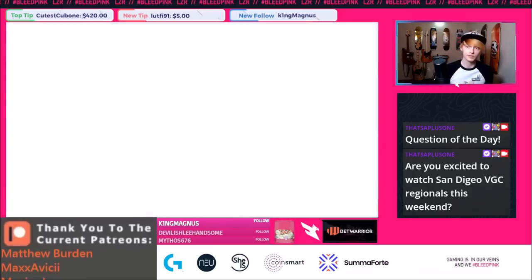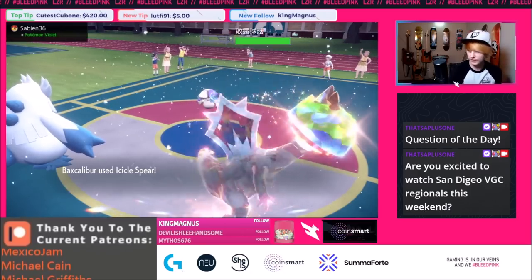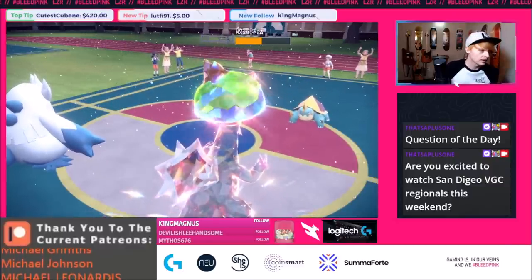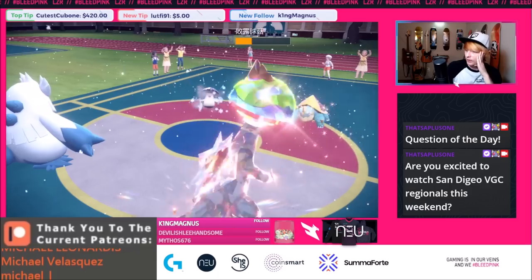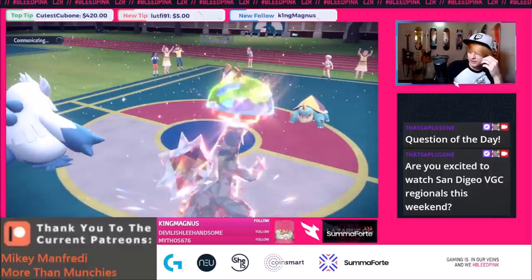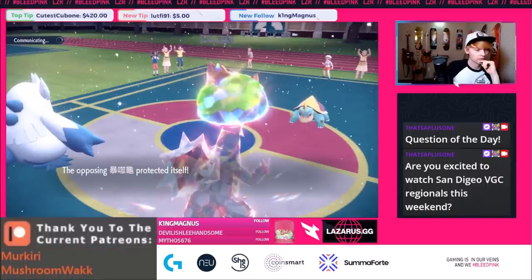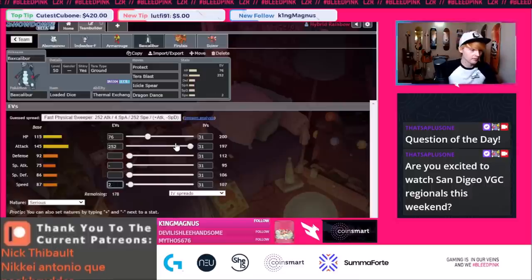They're the ones losing a mon first, so we're in a great situation. They're probably going to get a Tailwind off. We have Loaded Dice — the holder's multi-hit moves hit four to five times. Baxcalibur only has 180 speed points with nature, so that EV spread needs to be optimized. There's no real reason for this nature unless you need to hit an exact number; you can probably just go 252 speed.